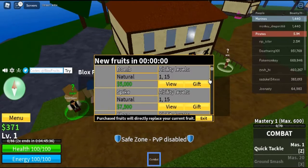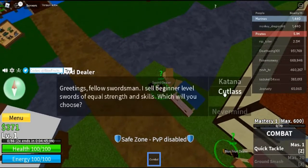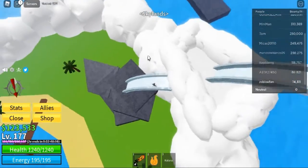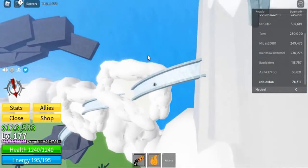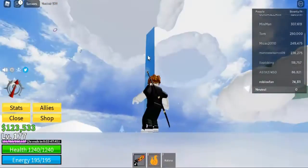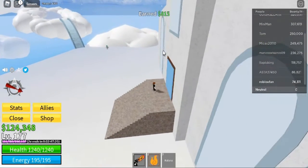Bloxfruits may be found at random in both the old and new worlds, usually under trees but not always, or purchased from the Bloxfruits dealer with Belly or Robux, or acquired by causing the greatest damage in a factory raid. You may also pay Belly to the Bloxfruits dealer cousin for a random fruit. The price changes according to your level. If you fall into the sea while using the Devil Fruit power, you will receive a lot of damage.